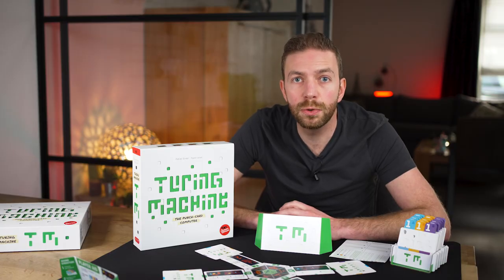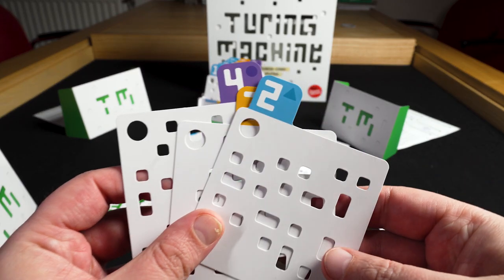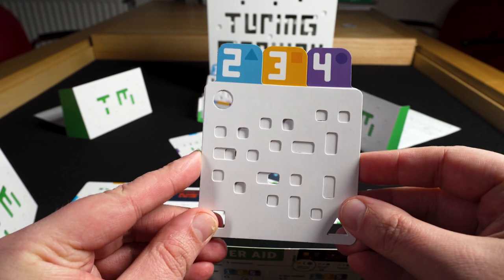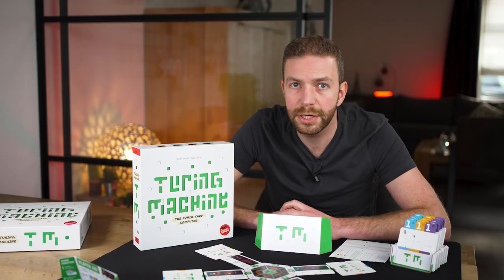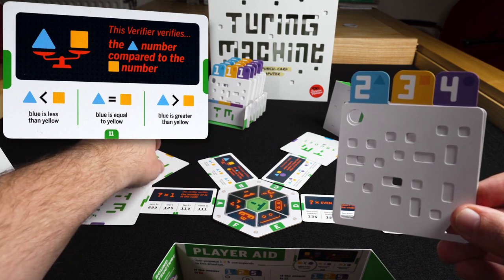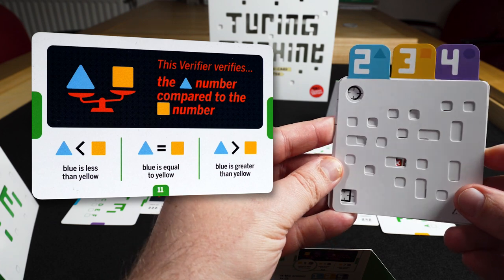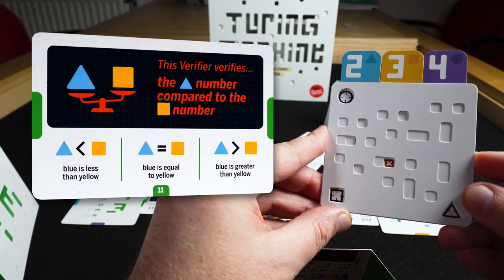Every round you can check a new set of 3 criteria with these cards. Line up the cards to make a stack — you will find that only one hole punches through all 3 cards. Let's use that to test our code against one of the criteria. This criteria checks the blue number versus the yellow number. When we check our code here, we check whether it's true that blue is smaller than yellow, since our blue is 2 and our yellow is 3. We take the matching verification card and place it behind our code, like this.